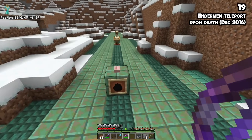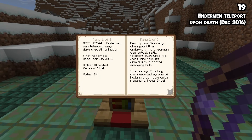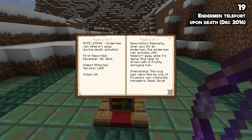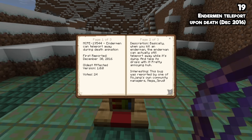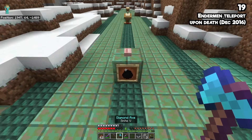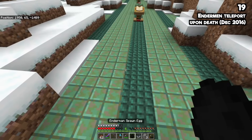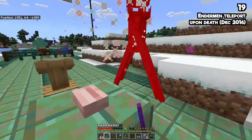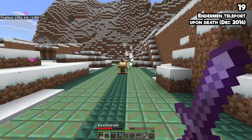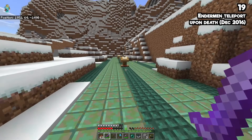Enderman teleporting during the death animation is a bug from December of 2016, actually reported by MegaSpud, one of the Minecraft Bedrock community managers. He will teleport away while dying, sometimes leaving your stuff behind. You're fighting an Enderman, desperate to get that Enderpearl, and just as you attack him he teleports away. The XP ends up over there — it causes all sorts of problems.